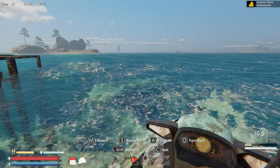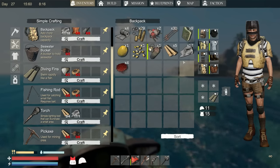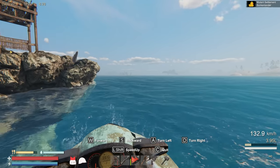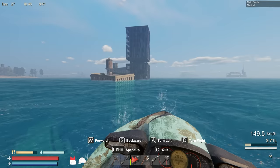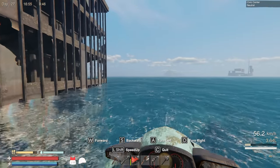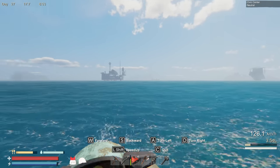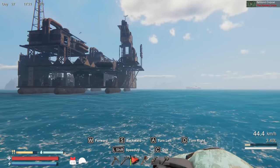Let's go unlock some islands — I want to go see what's new. I want to be familiar with my surroundings and know all the islands. We discovered a new location: the Civic Center — it's neutral. It's almost all underwater though, that's interesting. Pretty sure we haven't unlocked any of these places right here yet. Oh my gosh, this place is huge! What is that? It looks really cool.